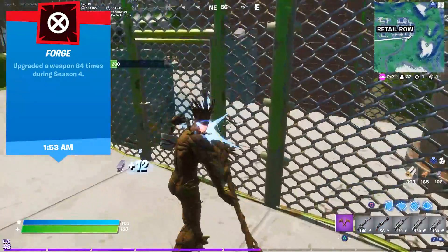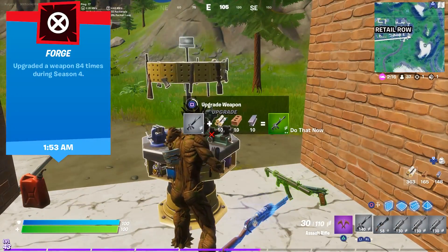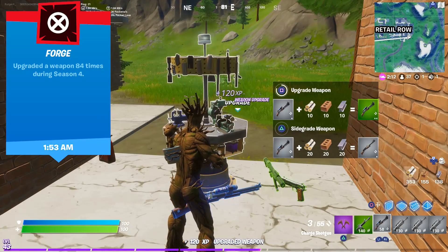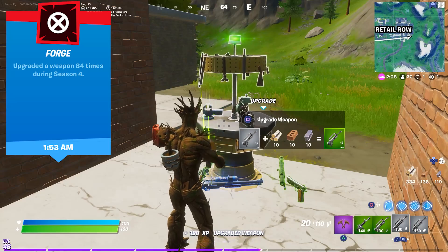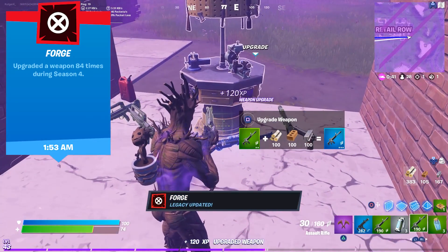To get the Forge legacy, you need to upgrade a weapon 84 times. It's really easy to upgrade from grey to green, since you only need 10 of each material for it. My advice is to land in a named location, gather an inventory full of grey weapons, collect some materials and start upgrading. Repeat this several times and after a while you get the achievement.